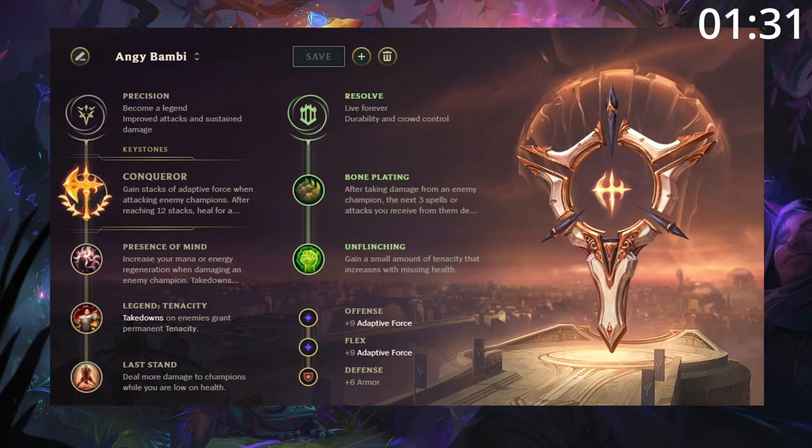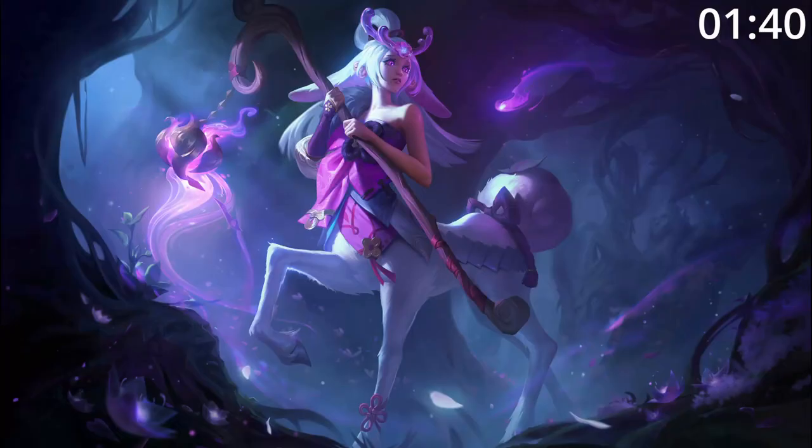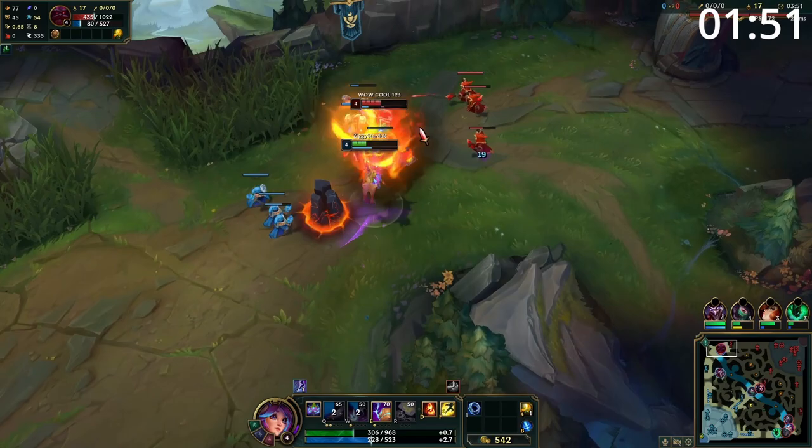For masteries, take Conqueror — Lillia is able to proc it incredibly fast. For build order, start with Ring and pots before getting tier 2 boots, Liandry's, and Demonic. Follow this up with a Zhonya's and a Crystal Scepter, then finish your build with situational options. For skill order, start Q then E then W, maxing Q then W then E, taking ult whenever you can. For summoners, take Flash and Teleport — Ignite is always a good option too.